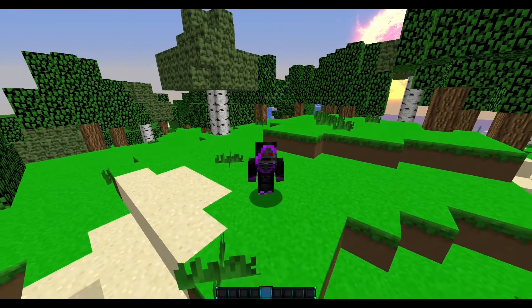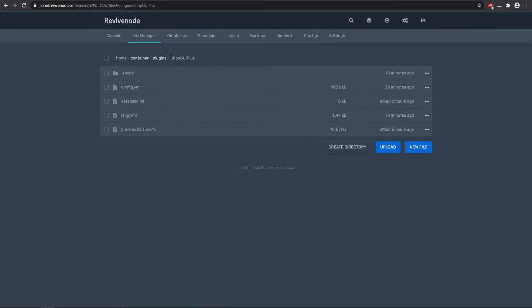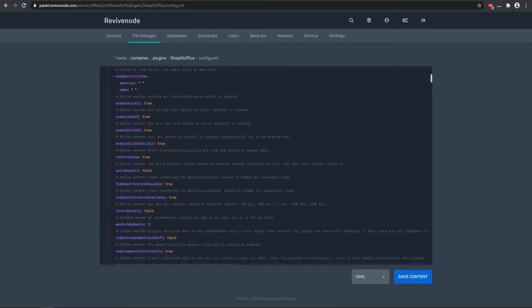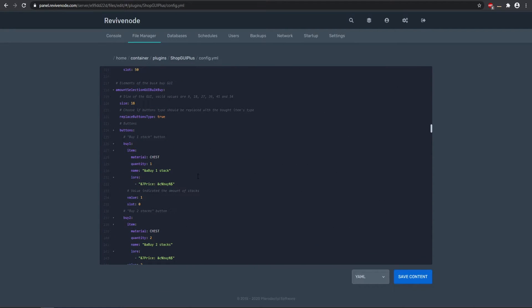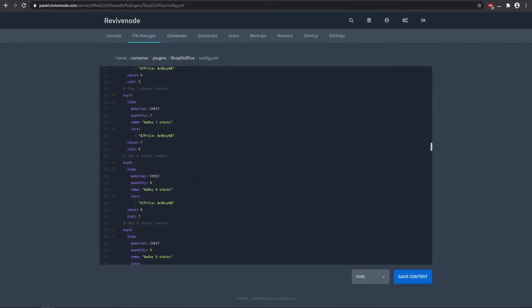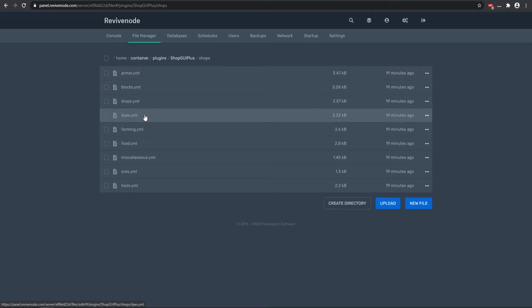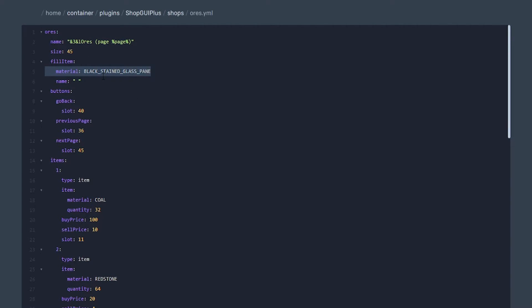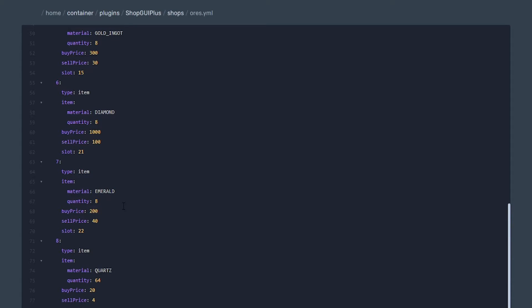That's pretty much everything with the commands. The plugin does hook in with Silk Spawners, Epic Spawners, and Wild Stacker for spawners if you want to add those to your shop. Heading over to the ShopGUI+ configurations — this is where all your main settings are, including database settings, economy type, and various true/false options depending on your server type. At the bottom you can change the buy and sell GUI as well as the main front page of /shop. The shops folder is where each specific category is held, and for example in ores.yml you can see the name, size, fill item (black stained glass pane), and item IDs — make sure those match your server version.